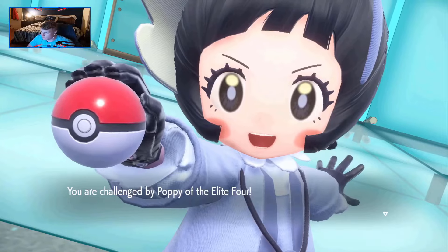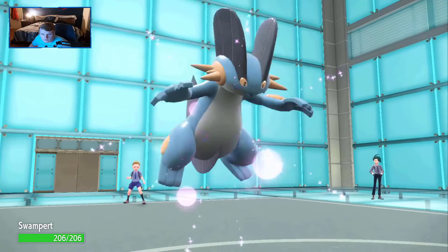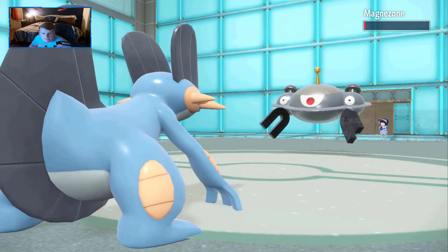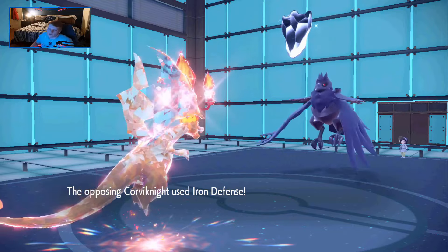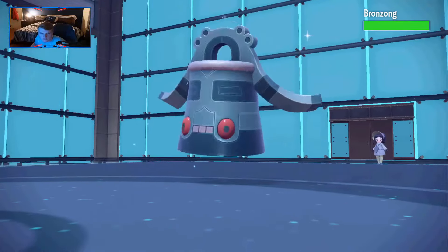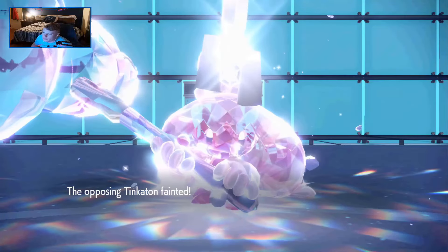The next Elite Four member is a literal child who uses one of the best types in the game — Steel. Poppy opens with Copperajah and I lead Charizard, the most overrated starter. We nuke the Steel Elephant with Flamethrower, bringing out Magnezone. Predicting an Electric move I switch to Swampert, but instead it sets up Light Screen. We fire off Earthquake activating Magnezone's Sturdy, take a Tri-Attack, then Swampert cleans it up. Corviknight comes out and I switch to Charizard. I fire off a Terrifier Flamethrower that almost KOs, but Corviknight uses Iron Defense again. We finish it off next turn, bring out Bronzong, and to my surprise we get the one-shot. Her Ace Tinkaton comes out and we just click Flamethrower again to send it to the grave.